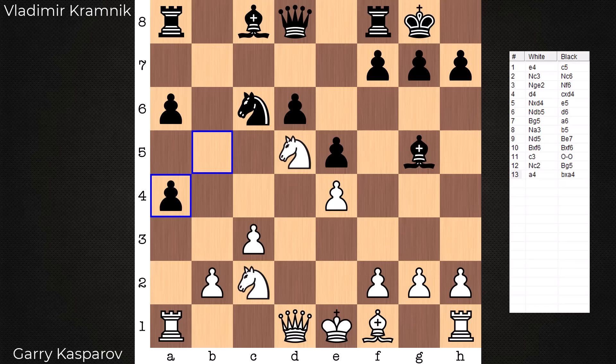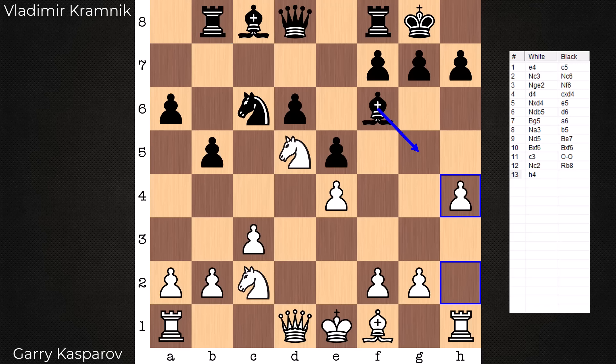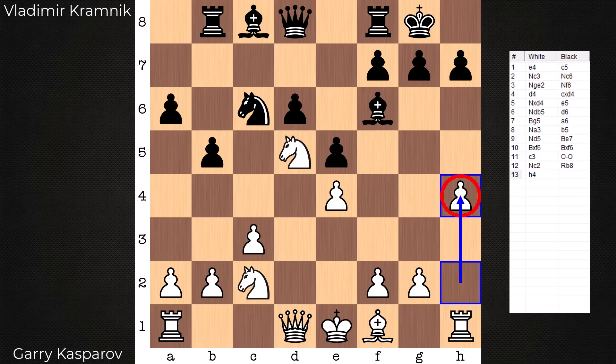In this game, after Rook to b8, we have h4. There is no Bishop g5, and there certainly is no Bishop takes pawn. Black would be losing after Queen h5 — can't move the Bishop, you're going to get hit with mate. This is a poison pawn and this advance is clogging things up for black. Black now challenges this Knight; he goes to e7.